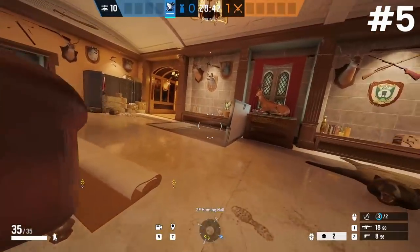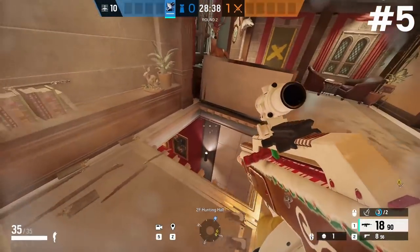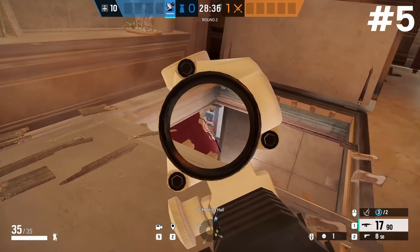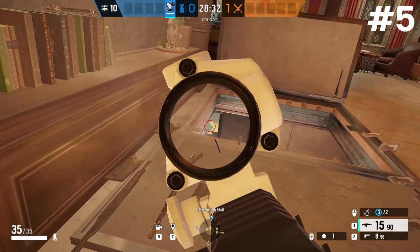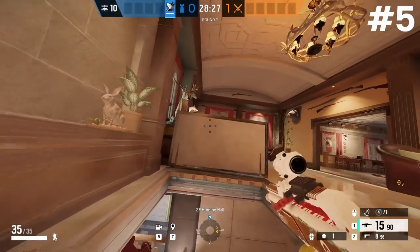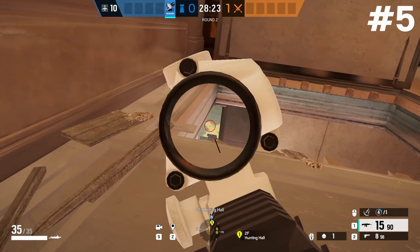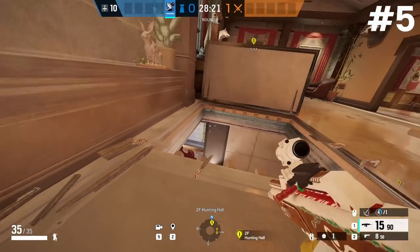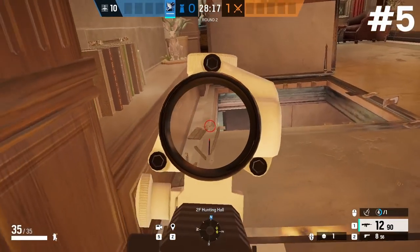Back upstairs, there's another hatch inside of hunting hall that lets you watch another entry point into the map. Open up the bar hatch inside of hunting hallway and then open up the wall — this puts you above the bar stock wall so you can watch the bar stock door from the hunting hallway hatch. You have a flip table in front for cover from that hunting hall window and you can see the entire bar stock doorway as attackers walk in, making this useful for pretty much any objective if attackers are pushing that side of the map.